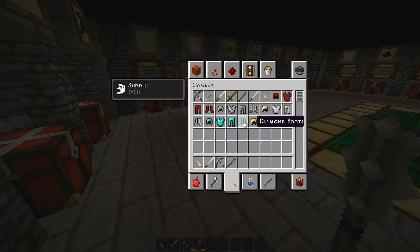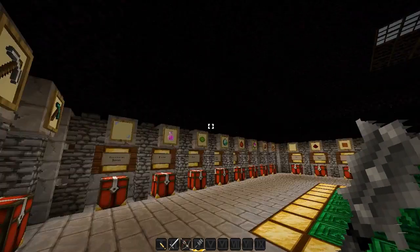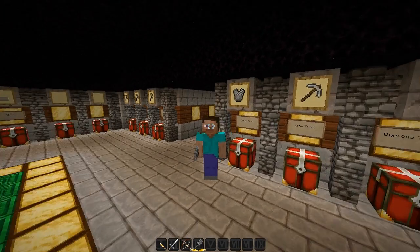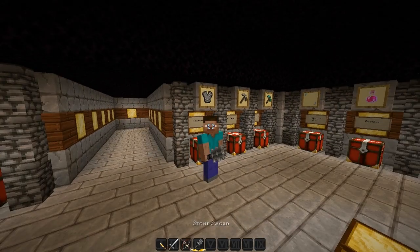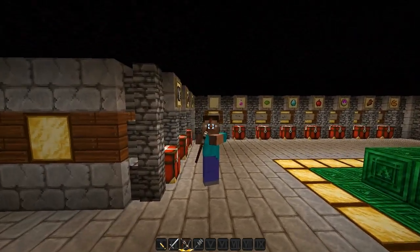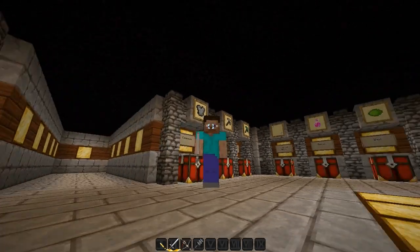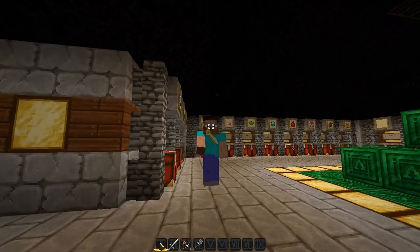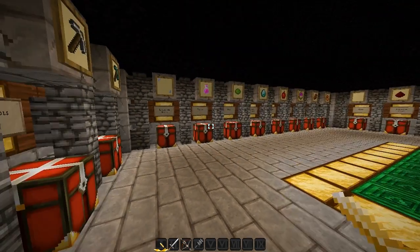The armor is the same, so we won't bother with that. This is the stone sword — very cool. A lot of detail on the weapons. Love the bow, doesn't that look phenomenal? Diamond sword — cool. And a little knife there, like a throwing knife or something.